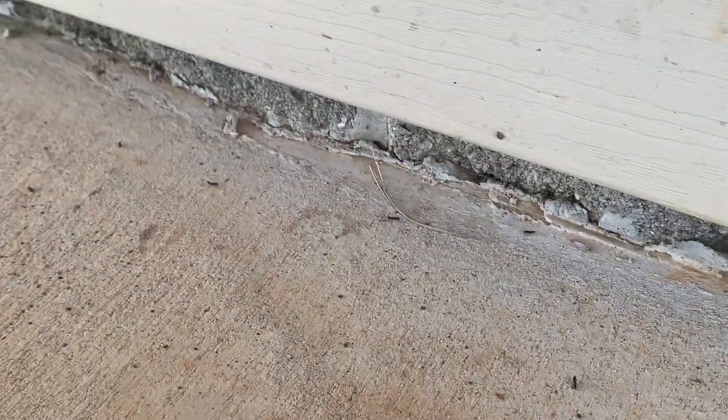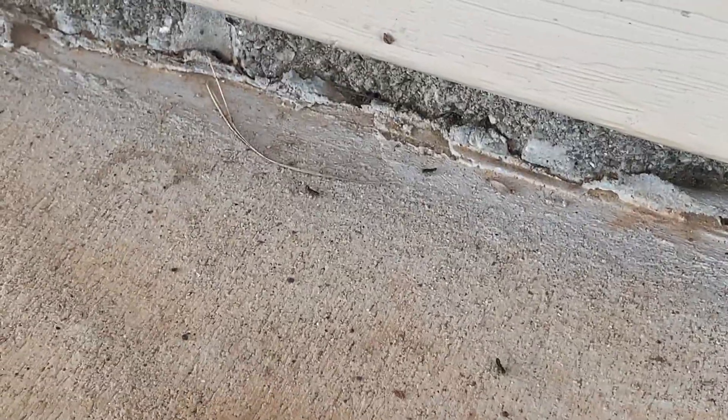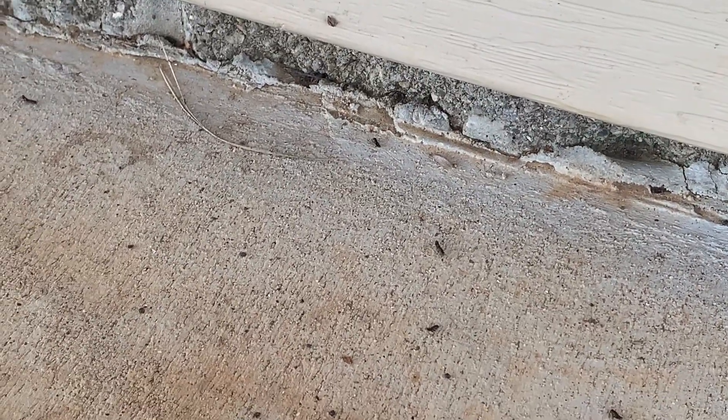Once they find another termite, they send chemical signals to each other and will start following each other around until they're able to start a new colony in the ground. These ones out here are stuck on the concrete, looking to get into the soil. Over here we have some termites that have almost paired up — when they pair up, they follow each other exactly, like a little train of termites. Usually just two pair together and go off to start a colony — one male, one female — but it's almost impossible to tell them apart.